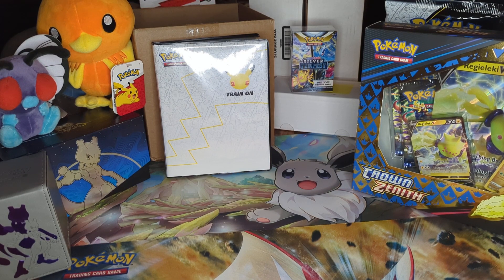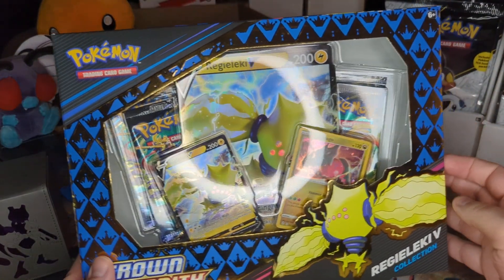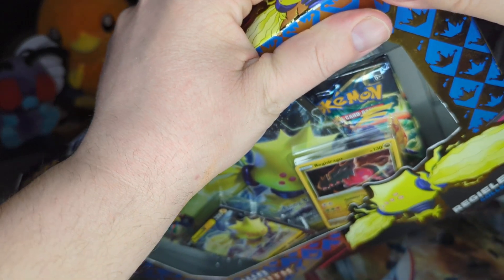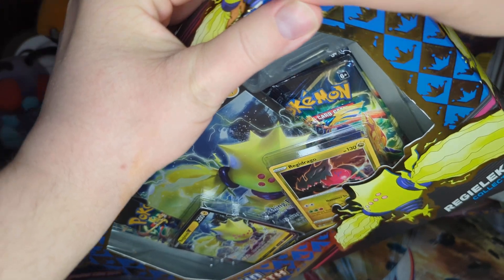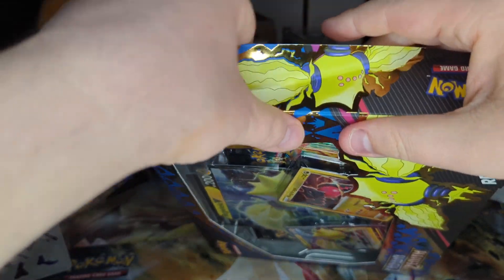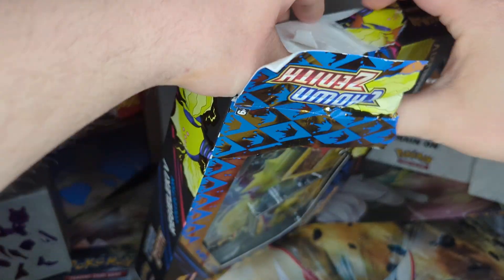Hello everybody and welcome back to Spider Dan's Web, part two of my Crown Zenith three box break. We got three Regieleki V box collections today, so I'm going to get right into it. If anyone saw the previous video and saw how amazing I did pulling a Mewtwo V-Star alternate art card - I had a lot of fun with that one. Please check that out. A lot of Galarian Gallery hits, so we're hoping for some of the same for this one.